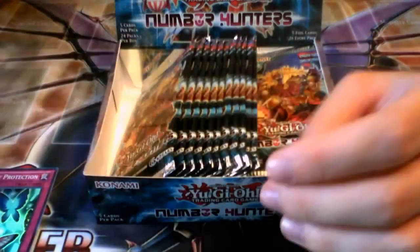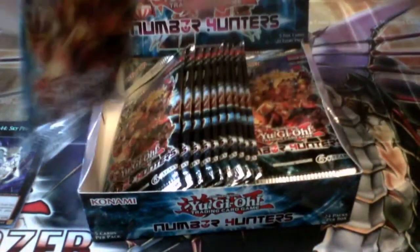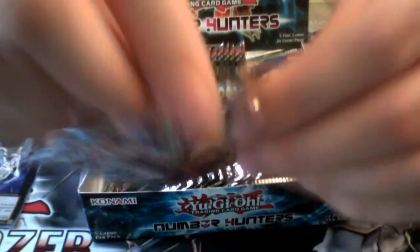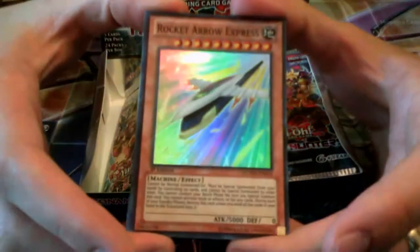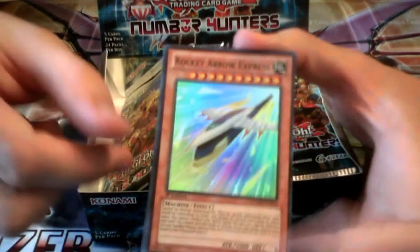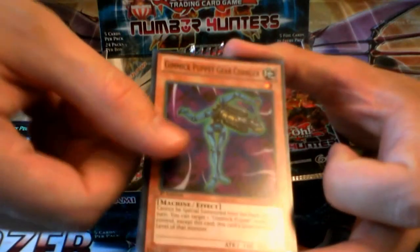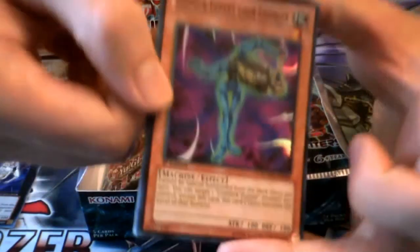It's a Secret Rare, and it looks like they're putting the Secret Rares at the back this time, which is interesting — instead of at the front. When you open the pack from the front, that's the Super Rare right there. Here's another reprint card right off the top: Rocket Arrow Express, also rare. The card doesn't get a lot of play — I don't think the deck build is really that great for it, but it's interesting. Gimmick Puppet Gear Changer, one of the Gimmick Puppets.